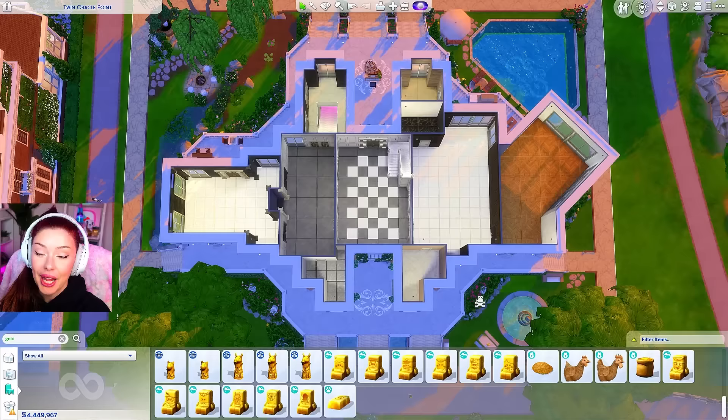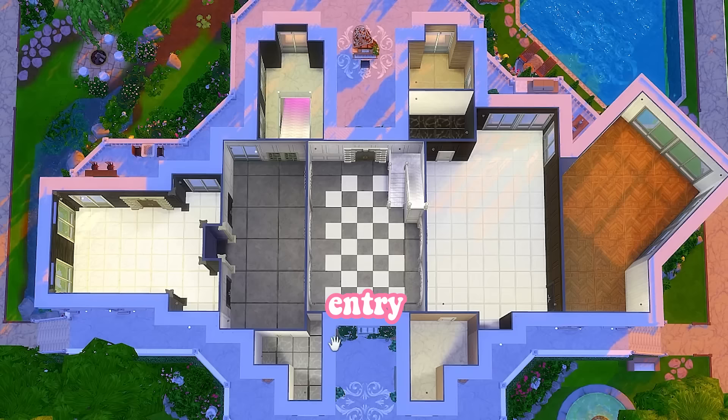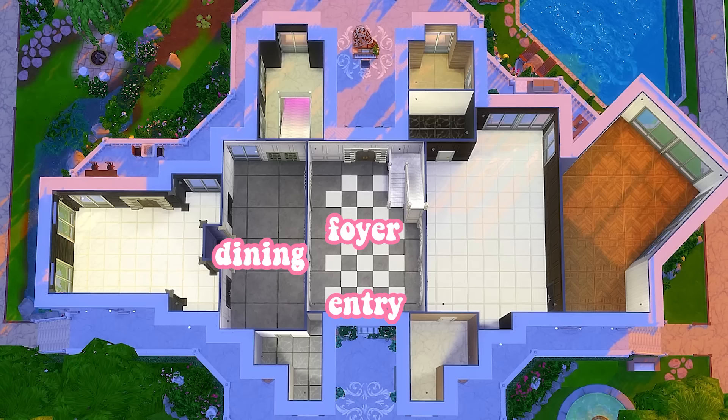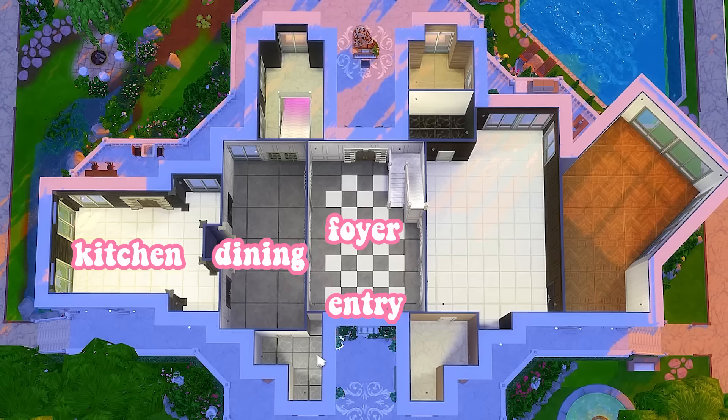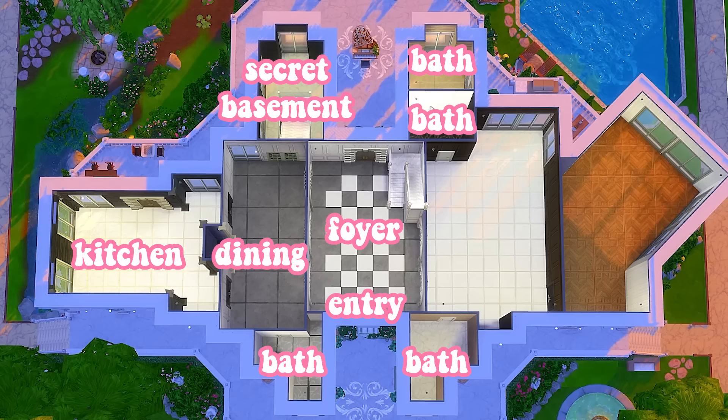I've already made our layout. We've got our entry down here — this is going to be our main foyer. To the left will be our dining, and over further to the left is where we're going to have a professional kitchen with a separate door entryway. If we hire staff to come and cook for us, they can come through there. We're going to have a bathroom down here, another bathroom up top where our secret entry to the basement is, two more bathrooms to the side, a main living room, and over to the right, a fountain of youth greenhouse room.